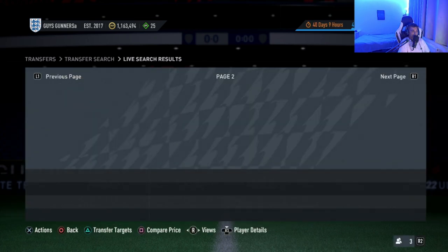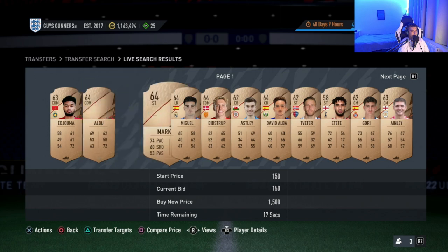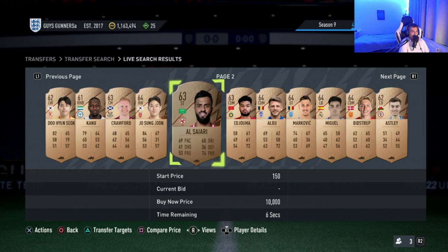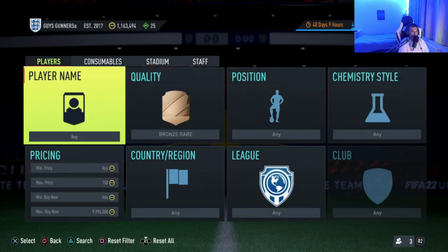All you're doing is this bronze trading method — look for cards with a bid on them, add them to your transfer targets, bid on the card, then sell it on for the buy now once you've won. It's a very simple trading method and especially likely to work upon the release of FIFA 23 with the bronze supply that will come on the market on the 27th and 30th when the game fully releases.